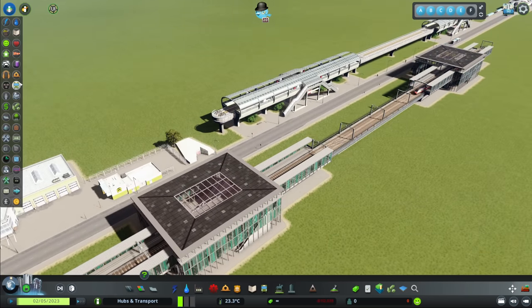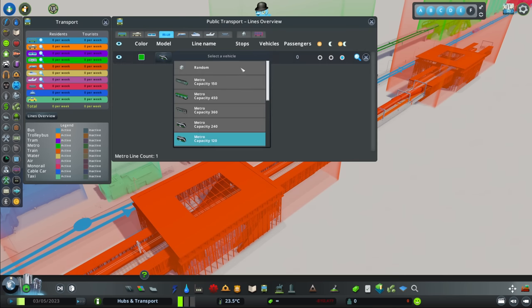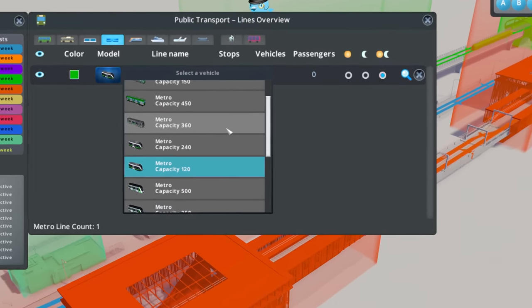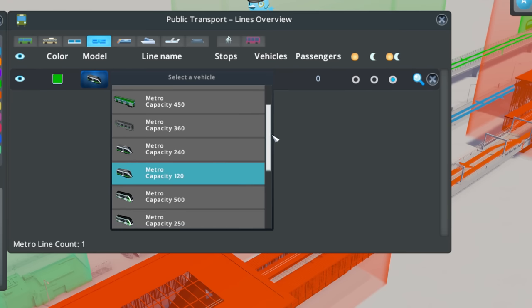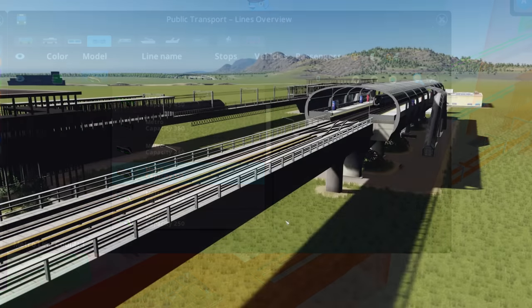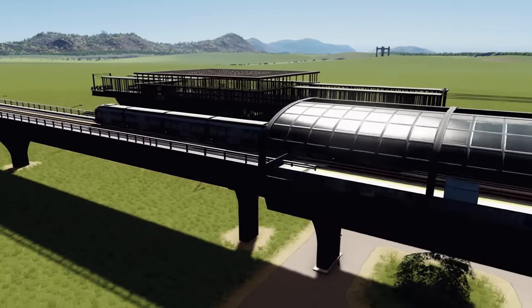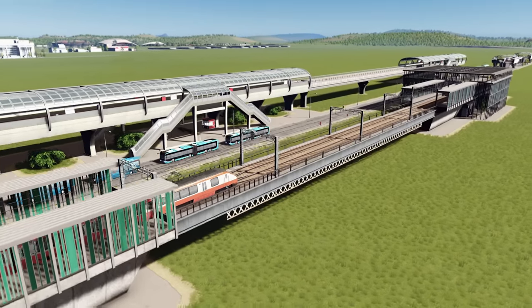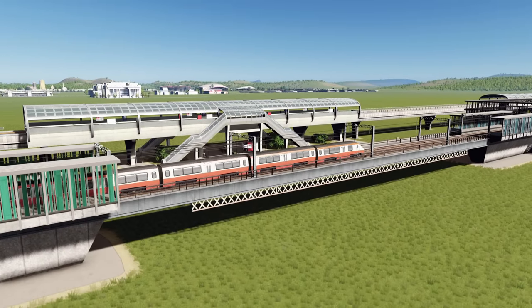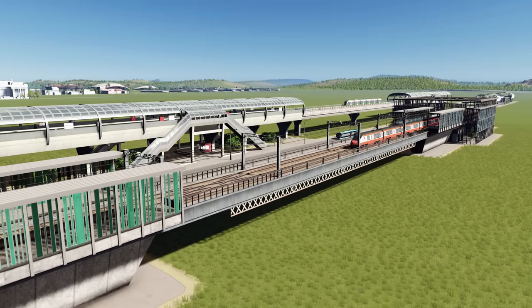There are now a whole load of extra metro vehicles. On the metro line we now have capacities of 450, 360, 240, 120, 500 and 250 that have all been added. We can see the 120-capacity metro coming past — some amazing looking vehicles. There's also a new capacity 240 train which is very sleek.